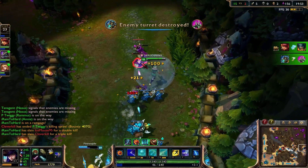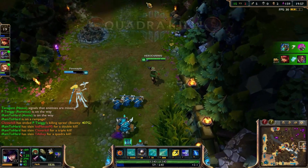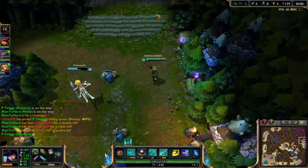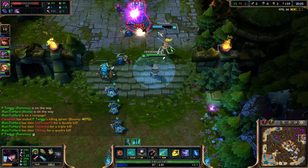He's doing quite good. I think we can actually push spawn here — quadra kill! The only one that's up is Fiddlesticks and I think he's top, so we can get this turret right here.